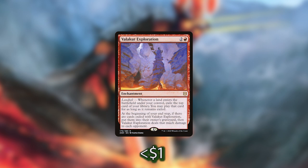We then have Valakut Exploration, a super good enchantment with Landfall. Whenever a land enters the battlefield under our control, we exile the top card of our library and we can play that card for as long as it remains exiled. At the beginning of our end step, if there are cards exiled with Valakut Exploration, we put them into their owner's graveyard, then Valakut Exploration deals that much damage to each opponent. It's unlikely we'll be triggering it several times in a turn as this deck doesn't have ways of putting multiple lands into play, but being able to trigger every time we play a land is going to add up.